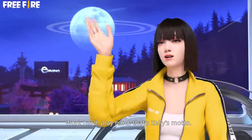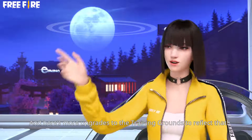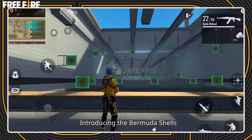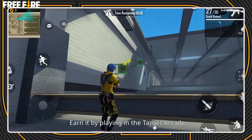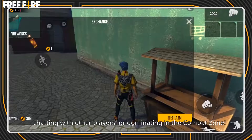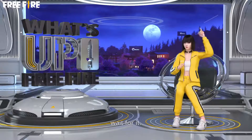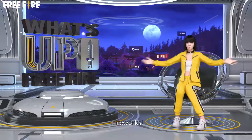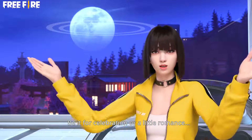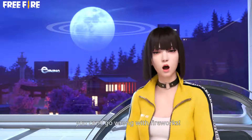Work hard, play hard. That's Kelly's motto! And here's more upgrades to the Training Grounds to reflect that. Introducing Bermuda Shells! Earn them by playing in the Target Arcade, chatting with other players, or dominating in the Combat Zone. Collect them to exchange for — wait for it — fireworks! Be it for celebration or a little romance, you can't go wrong with fireworks!